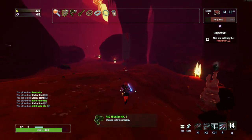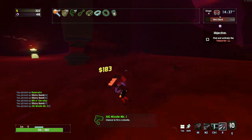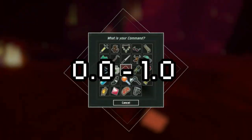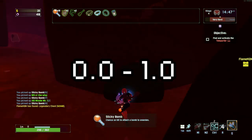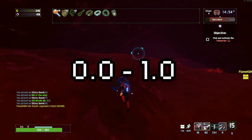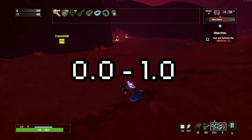Now you might be thinking, wait, what about items like the sticky bomb that can't proc your items? Well, an item or ability's proc coefficient ranges anywhere from 0.0 to 1.0 — with 0.0 meaning it will never proc an item or effect, and 1.0 meaning it will proc an item or effect to its full effect. That doesn't mean that something with a 1.0 proc coefficient will always proc something; rather, that means it will proc it at its maximum rate.